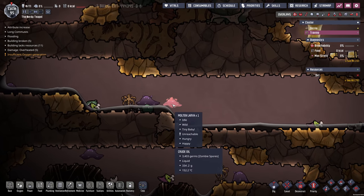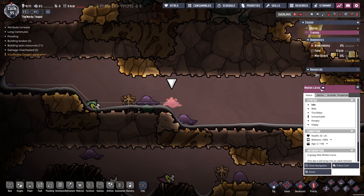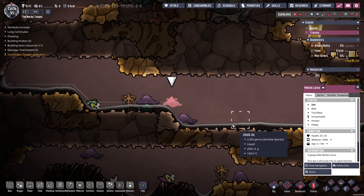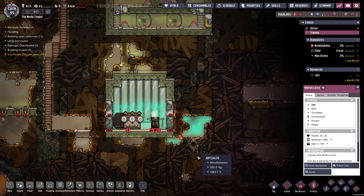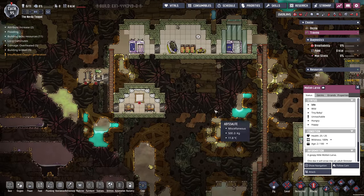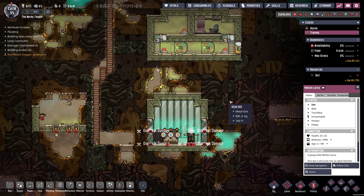Molten lava egg — there's some meat going on down here. A molten lava and a slickster. I've not seen these red ones before. Hatch of molten lava egg — diet: carbon dioxide, excretes petroleum. Wow, that is fantastic. I don't — this is all dying. I don't think there's any over here. I really want to find another better planet. This one I don't like so much — this coming and going thing is going to be like all the heat. We will find out once we get there.